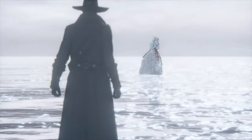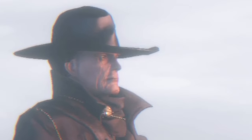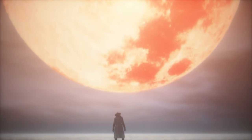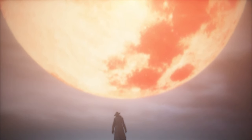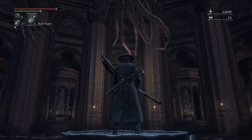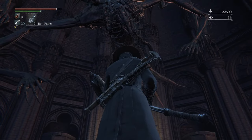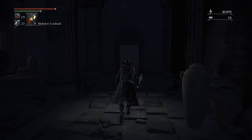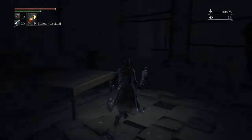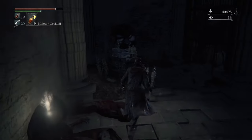This is where a tonal shift in Bloodborne kind of occurs, and things start getting real heady, and there's a lot more baby crying. You're also going to start seeing these things everywhere. This area is to the right of where you fought Vicar Amelia, and if you make it through, basically this is Yahar'gul — but not the Unseen Village part.